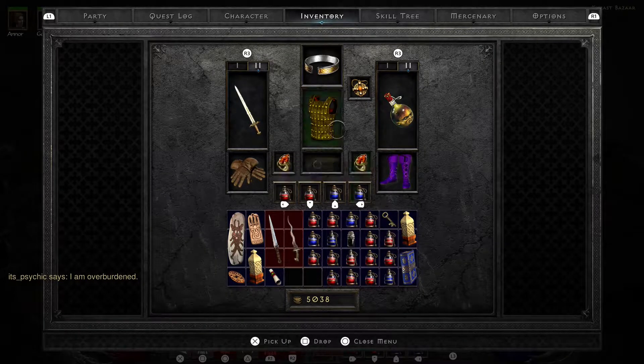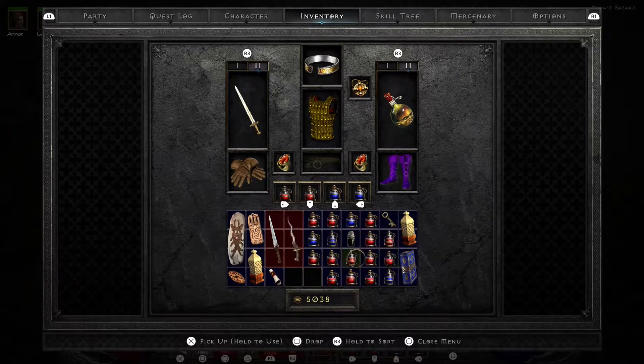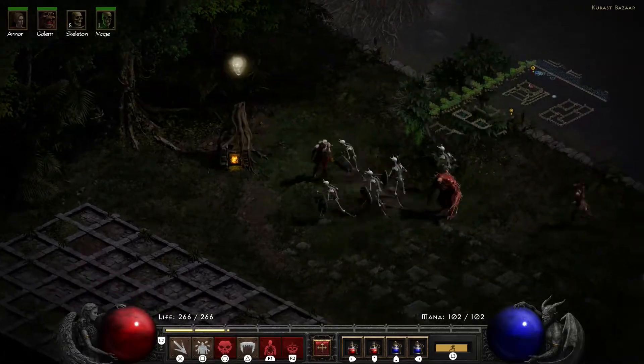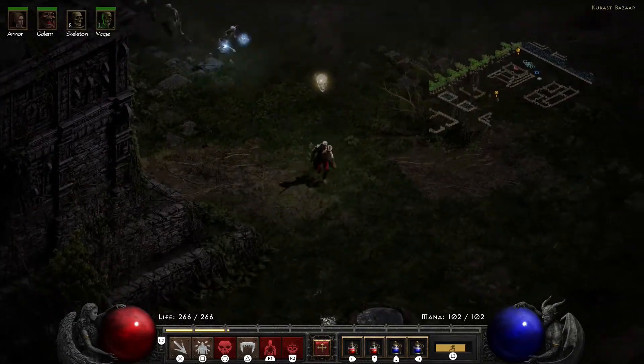There are a lot of health potions dropping here. Large has three — I'll be back in a second. On the hunt for not only the waypoint but for the sewers as well.